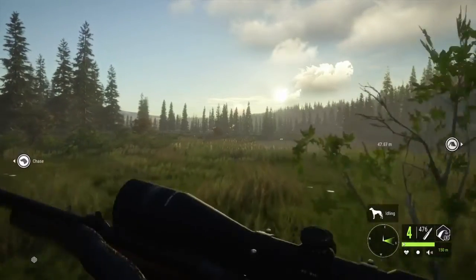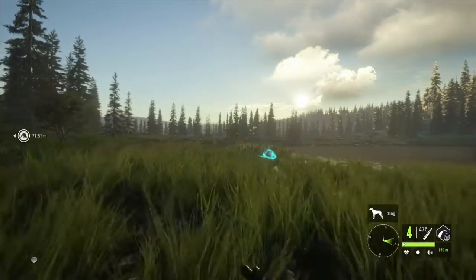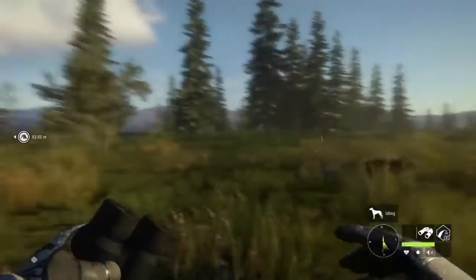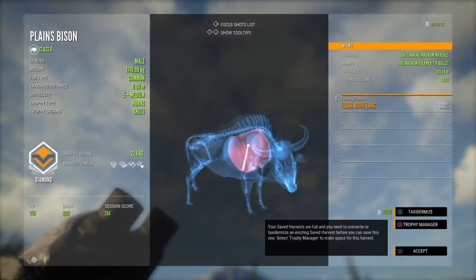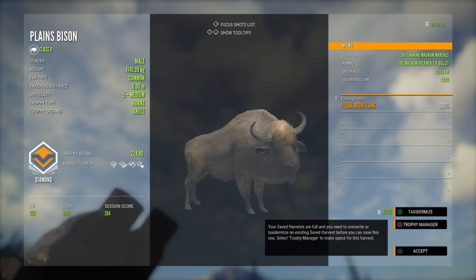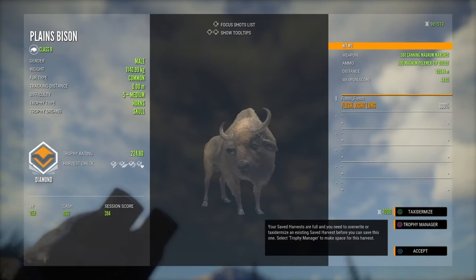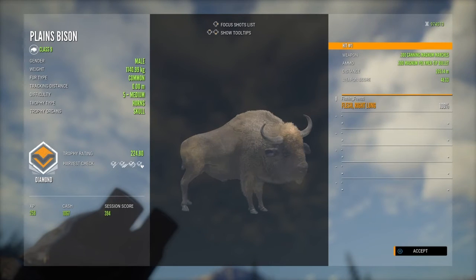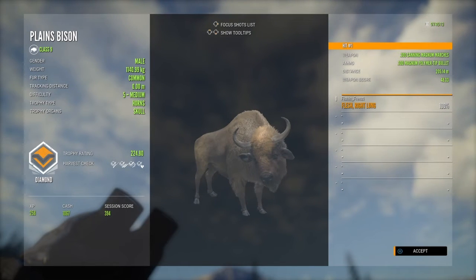These guys do like to troll, but at least we got both of them — they should both be very big, so I'm happy with that. This is the first level 5 of the grind; I was expecting it to take a little bit longer but I'll take it. Diamond 224.8 — that is actually my biggest one! No way! It's a pretty good weight too — 1140 kg. That's probably a lower score for the weight, but that's pretty awesome. Filling up the large plaques — let's go!